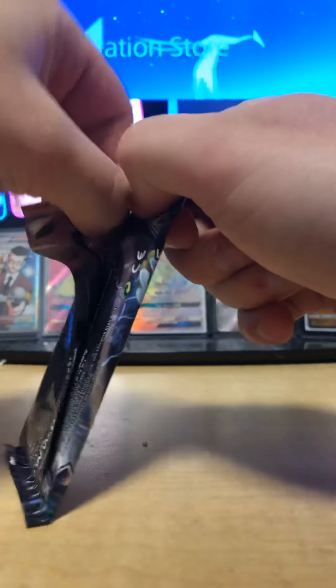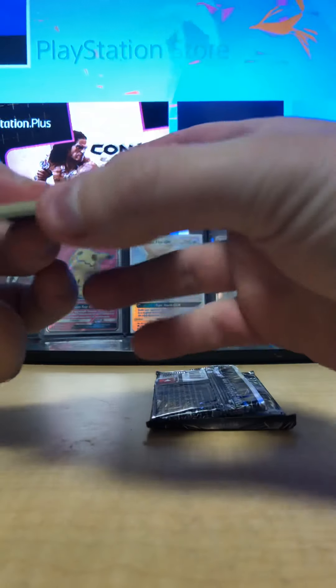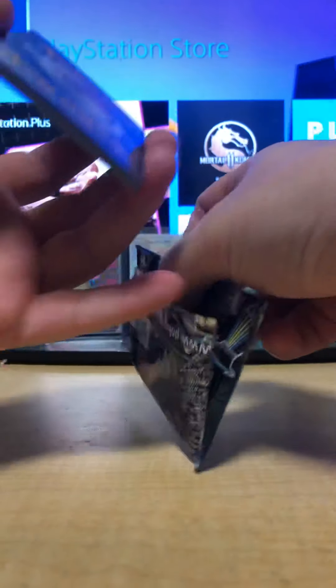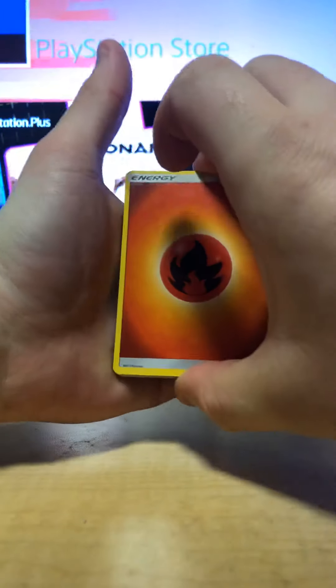First pack, let's get into this. It opened really nicely and I can already see there's something good in here. With Lost Thunder, the code cards face toward the cards when there's something good. Let me get the code card out — I can already see it's going to be something good. Let's pull that out and set it over on the left. There's a hyper Lugia in this set worth like 90 bucks.